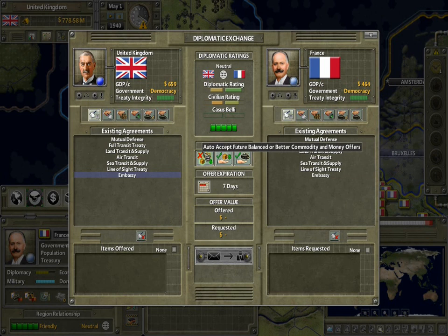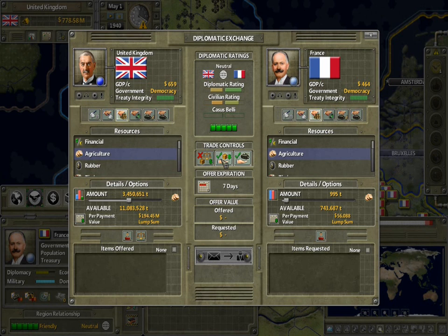Up here we could have auto-accept future balanced or better commodity and money offers — basically if they offer us a good deal we'll automatically accept it. Click here to ignore economic offers from this region, so if they want to trade us supplies we could tell it to be ignored. And if they offer us military units, we could ignore that as well.